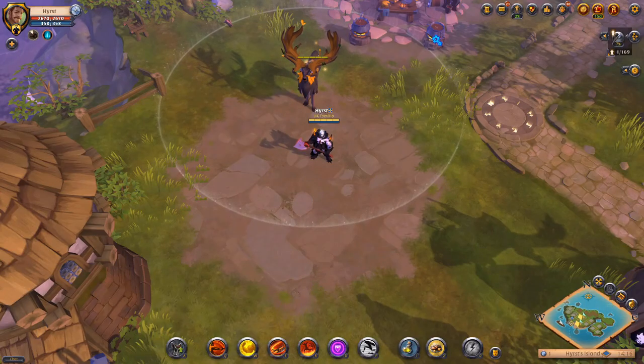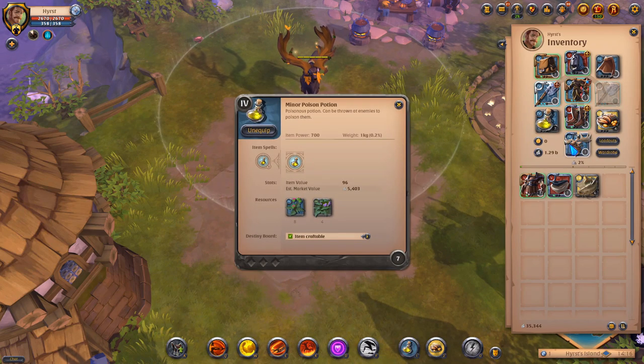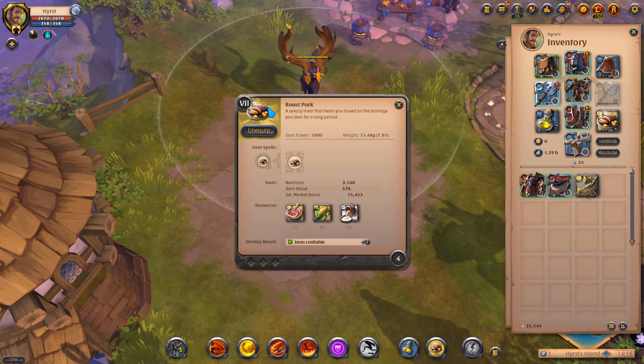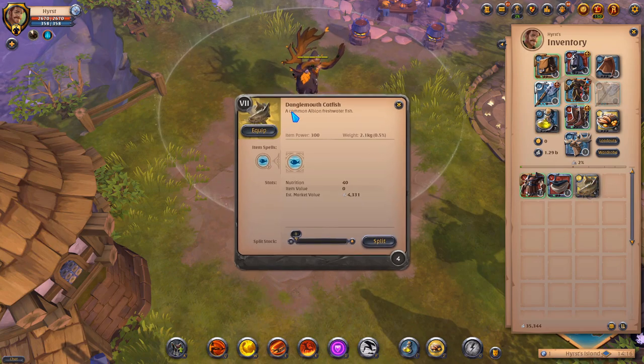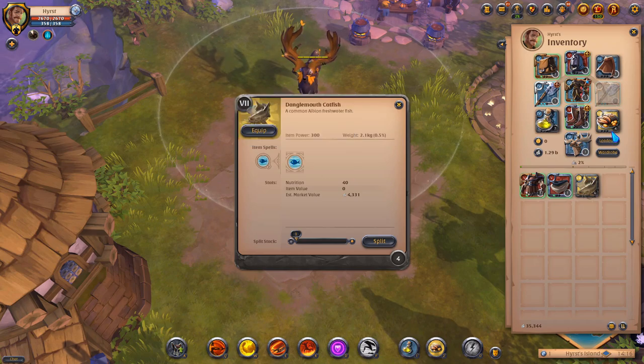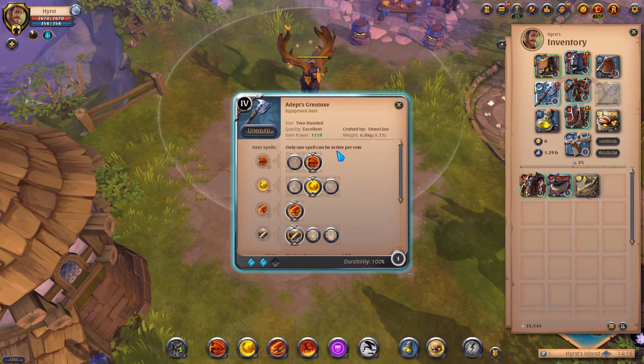For potions, I'm using poison potions only on bosses for fast clearing. For food, I'm using roast pork — not tier 7 catfish which gives health regeneration — because roast pork combines very well with this build. You have a lot of damage from E, you can boost damage with W, and you get a lot of damage with the specter jacket.